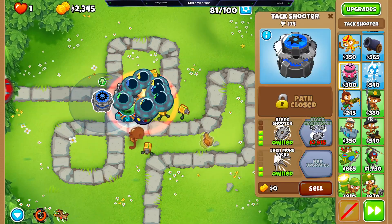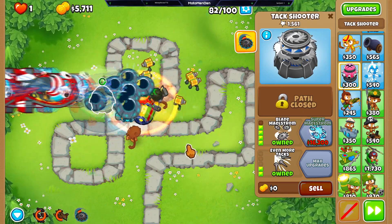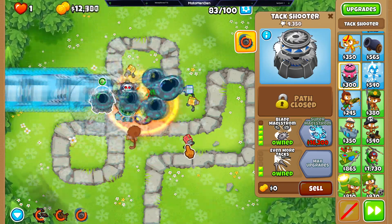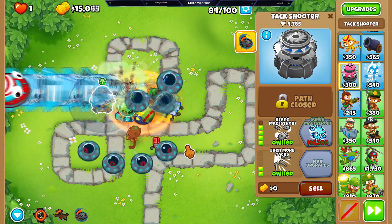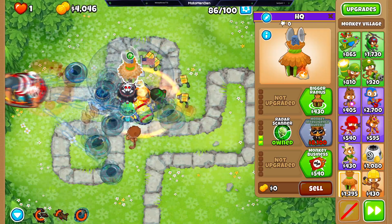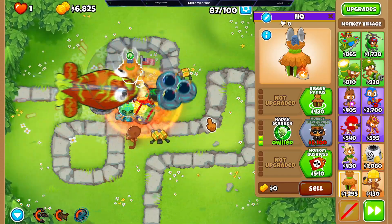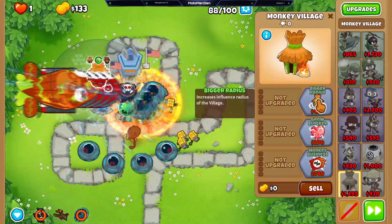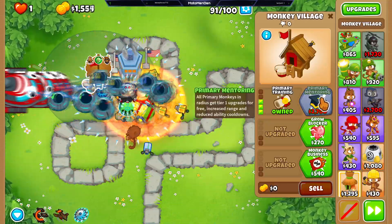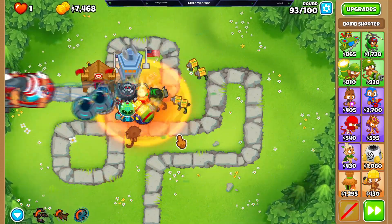At this point I decided let's go for blade maelstroms — let's do the trifecta, get all three of them close together. Whenever you have so many primary towers, of course you're going to want to go to the primary village, so I got the MIB. I don't really need the camo detection part of it, but I got the MIB anyway for extra DDT popping power. Sometimes it's the DDTs that kill you. Everything other than the engineer and the dart monkey down there are within range of the jungle drums. We're breezing past all the DDTs.